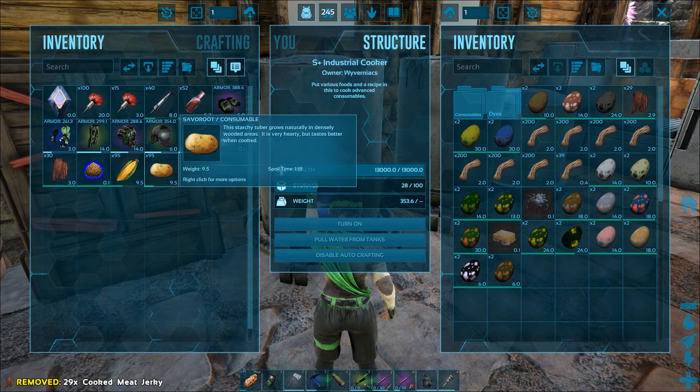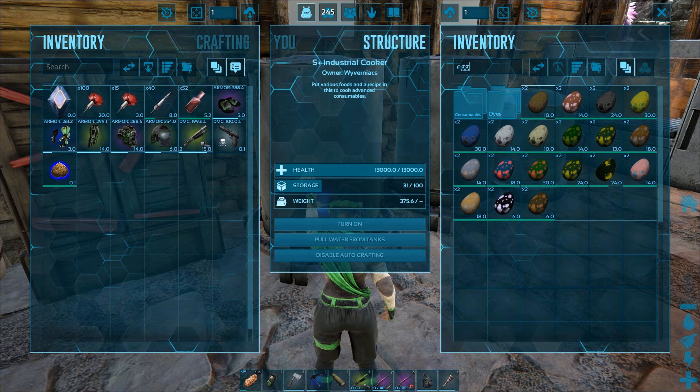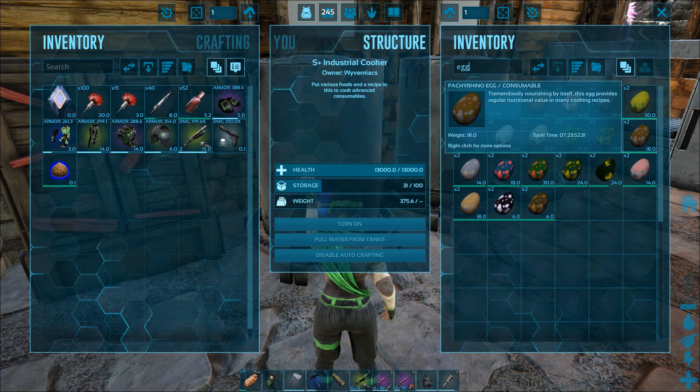Ingredients for this kibble are the medium egg — in our case from Ankylo — cooked meat jerky, 5 fiber, 2 long grass and 2 savoroot, and of course water. Then just light the fire and the kibble will be ready in no time.